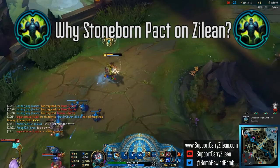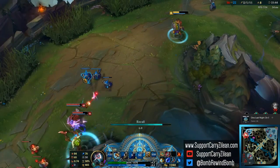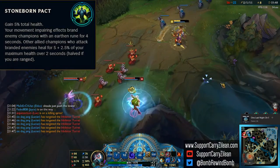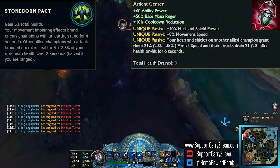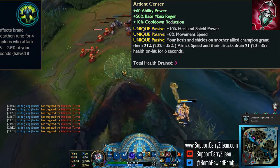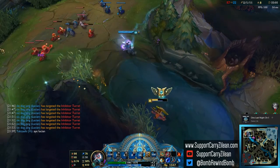Why are we taking Stoneborn Pact on Zilean? Isn't that a move for tanks? Stoneborn Pact is easily triggered by champions with loads of crowd control, such as Zilean. The real power of Stoneborn Pact comes from triggering Ardent Sensor. You'll have a constant healing buff on teammates from Stoneborn Pact, which will trigger Ardent Sensor, providing even more healing and attack speed.